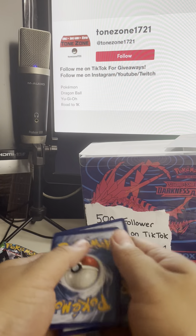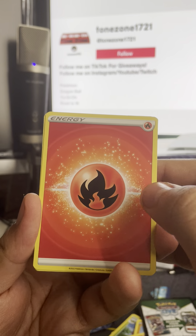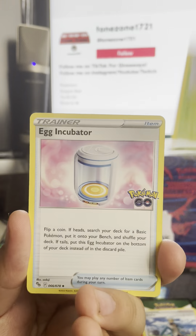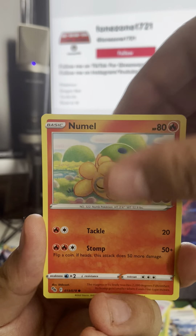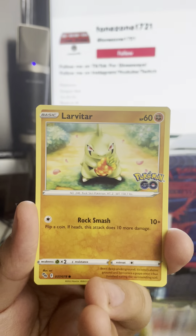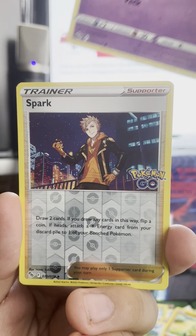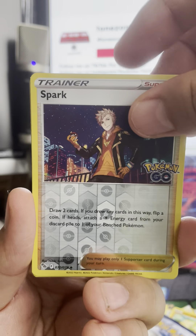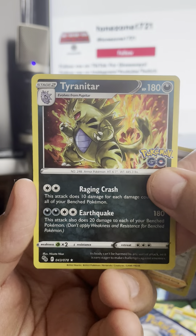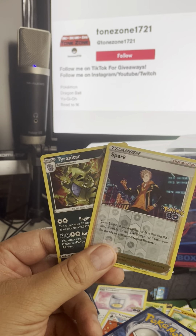One, two, three, four — okay. Maybe they're all like that. Energy, an Ivysaur, a Tranquil, a Natu, and then we come up with a reverse hollow Spark — okay not bad. We have a reverse Tyrannotar — okay, I think I had that. But there it is guys — Pokemon GO pin collection!